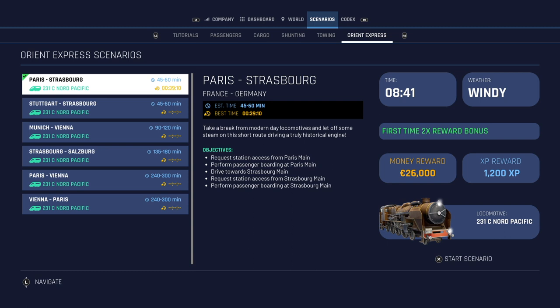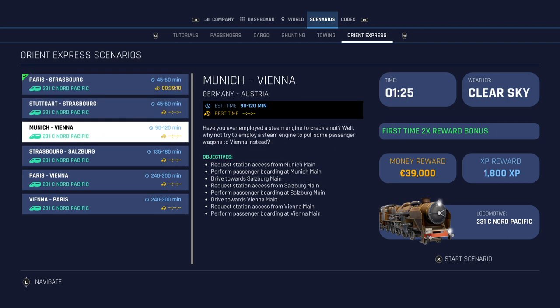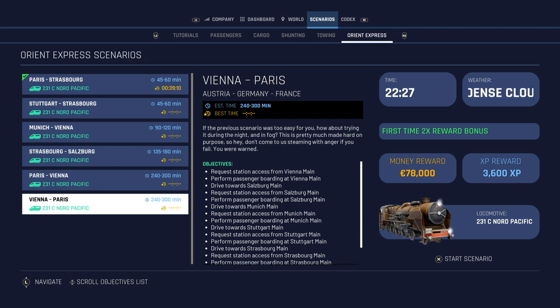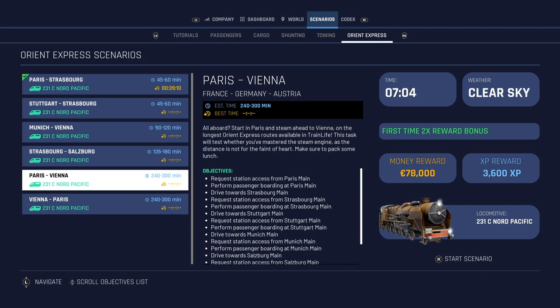The Orient Express is a DLC for Train Life. If you don't own it, you'll be able to find it in your relevant platform store as an add-on. It is only usable in scenario mode — you can't use it in timetabled services. Here's the list of scenarios you get with the DLC, with some shorter runs and some longer ones.